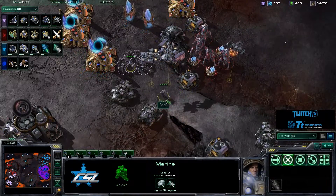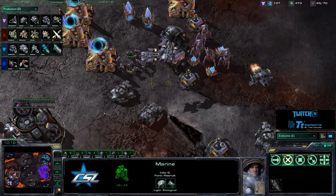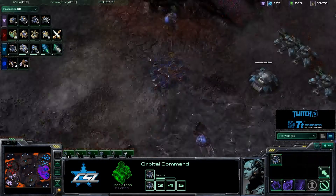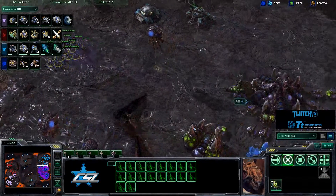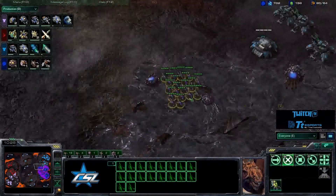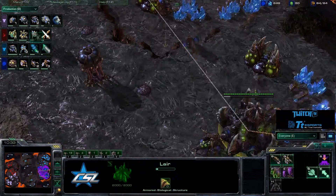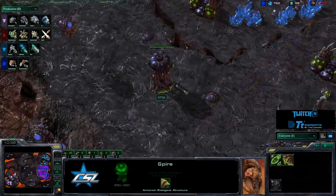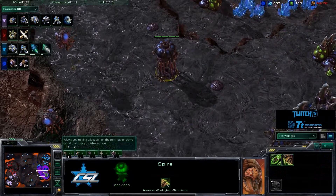Siren currently has no Combat Shield, no Stimpak — nothing yet. He is grabbing his plus-one infantry weapons upgrade right now. The Zerglings continue to be restless. Mutalisks are popping out for Attila, and the Spire is complete, so he will be able to do some harassment.